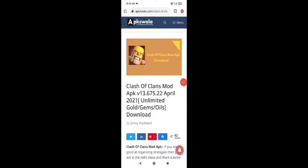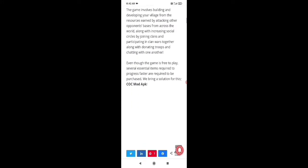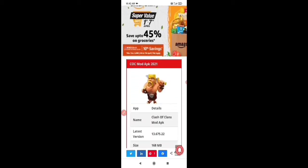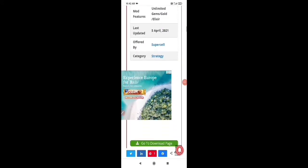In the description I will show you the link. You can check the link below, click in the description. You can select the class of plans. Select the first page. Let's see the new link — go to the download page.